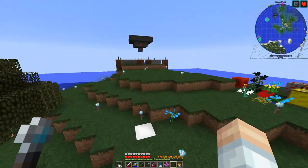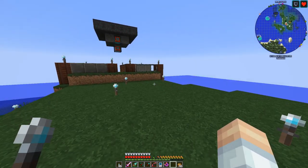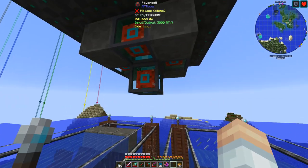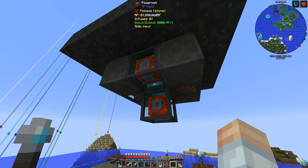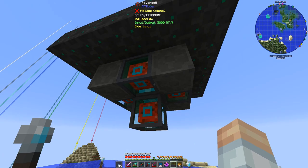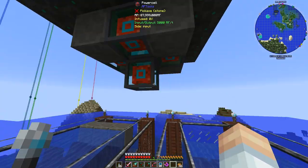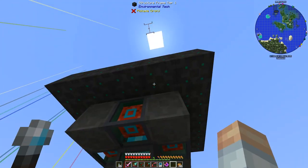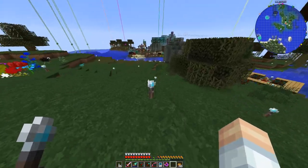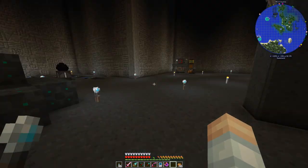Here we are over on our power supply island. We've got plenty of RF here. I did make a little change from the last time — I started pumping this into our main power array because we drained it. Our solar array is not doing quite what we need for the void ore miner, so we do need to get to upgrading that. We will get there eventually.